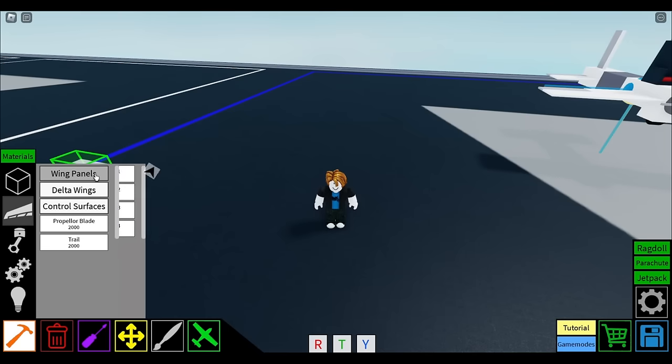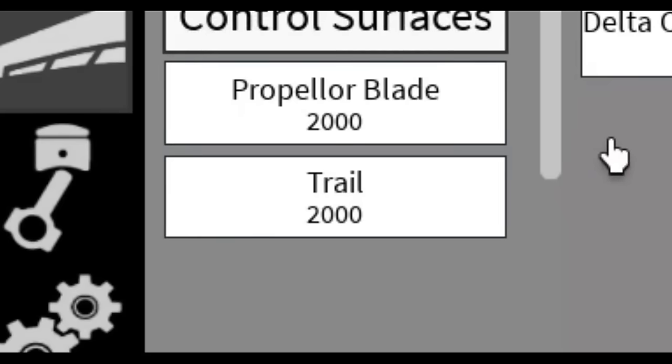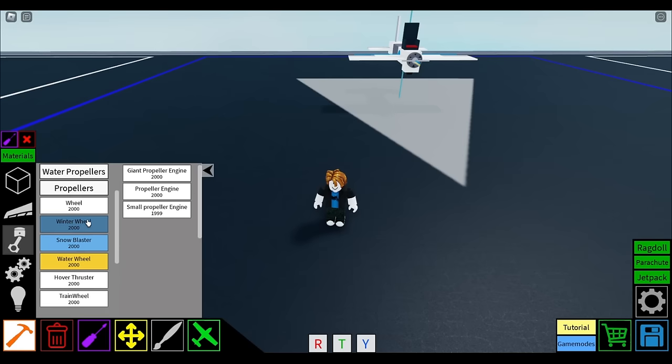Next, we have the wings or lift tab. As the name suggests, you'll find the blocks that give you lift here. After that is the propulsion tab. Here, you'll find all the blocks that will make you move, whether it's on the ground, water, or in the air. Or on tracks.